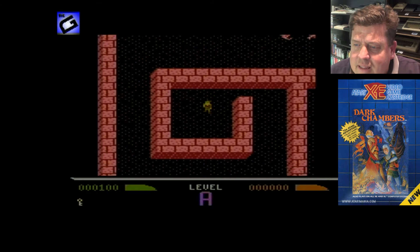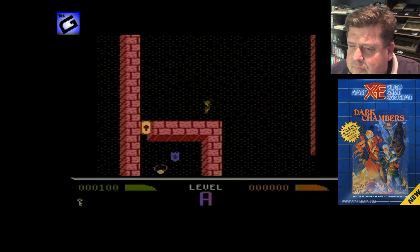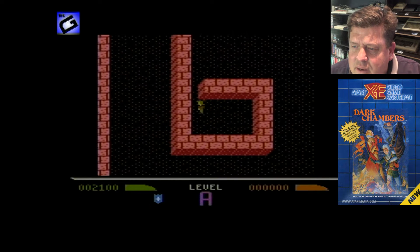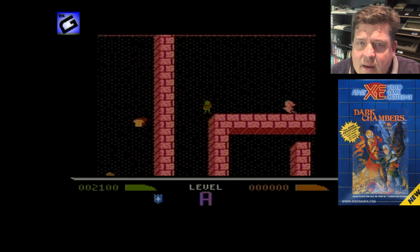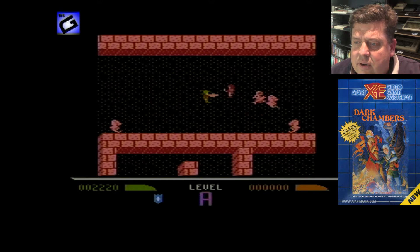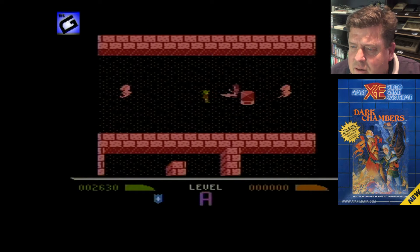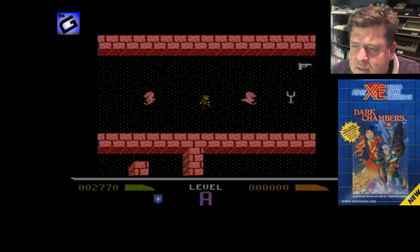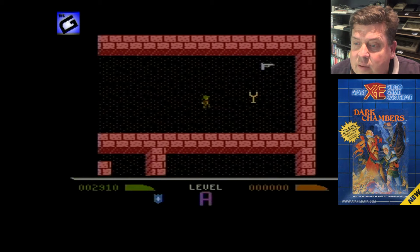Let me go collect that key. Keys are used to open secret doors. The monsters spawn from a specific point — there's a ring, and I don't know what that shield does yet. Very much pull the trigger as fast as you can. You can see that little thing that looks almost like a beehive; that's where the monsters spawn from, very much like Gauntlet, and once you take it out they don't spawn anymore.